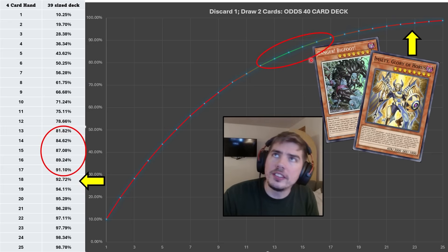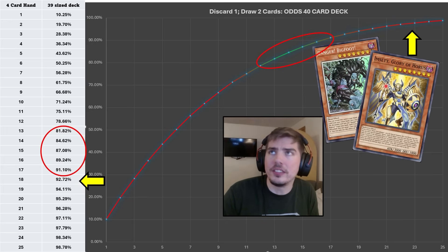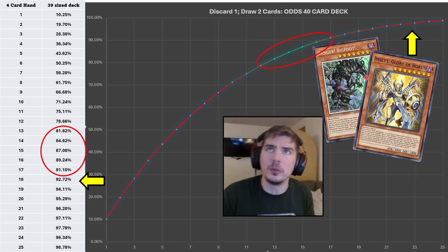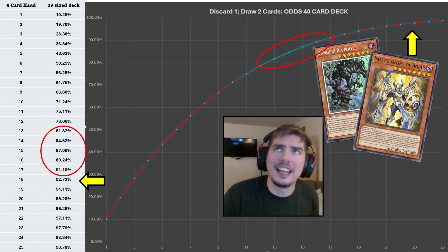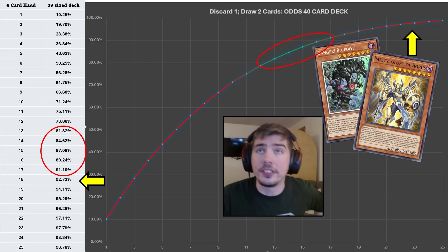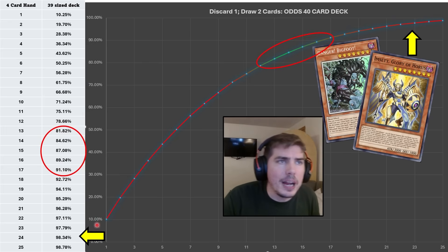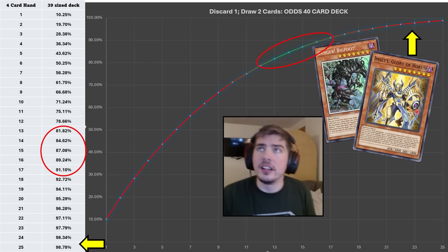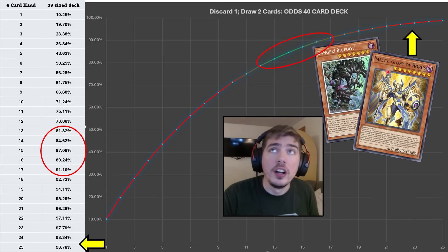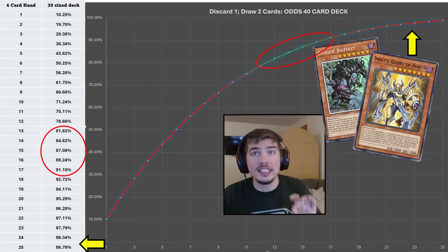But there are times to break the rule. For example, if you're using something like Dangers, they have an effect when they discard themselves. Granted, you could use the discard effect with Trade-In because that does discard, but if you're playing Dangers you kind of want to do all that anyway. There are times you can break this rule — that is if you're using cards that kind of also want a two or three card combo kind of setup. You have to consider that. This is just for a 40 card deck; let's jump into the math for a 60 card deck.